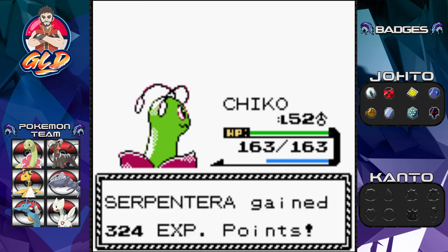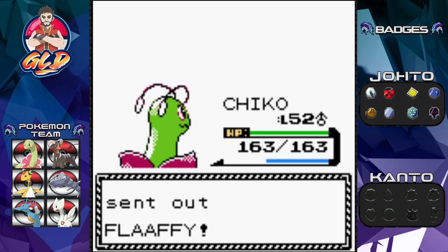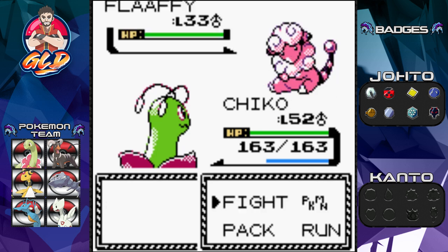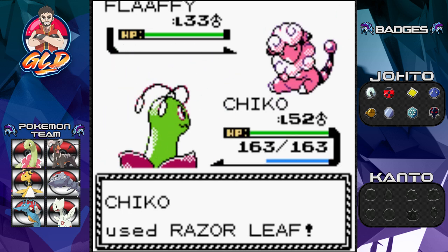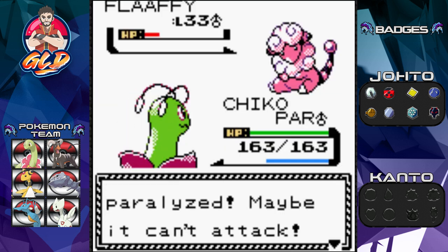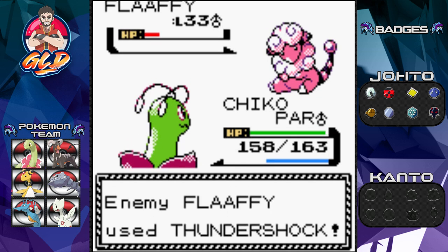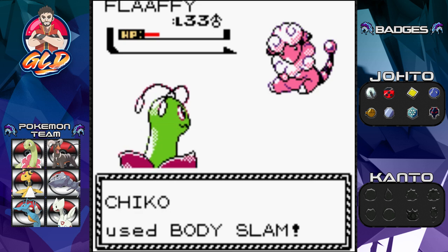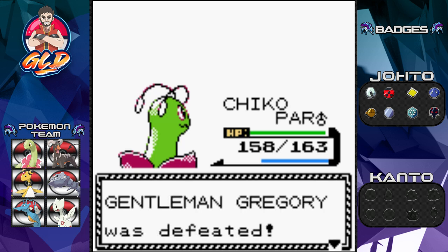Gregory sends out Flappy, a Johto pokemon. I avoid going full physical because of the Static ability. Flappy survives Razor Leaf — Thunder Wave hits and paralyzes my pokemon. I switch to Body Slam. Gregory tries Thunder Shock, which isn't enough. Flappy goes down. Gentleman Gregory has been defeated.